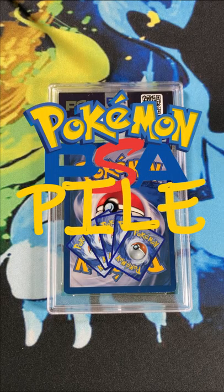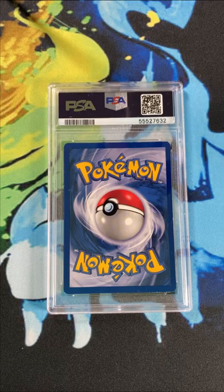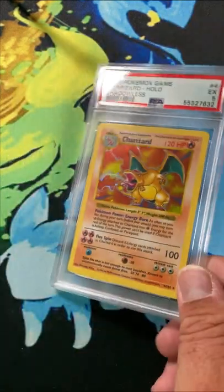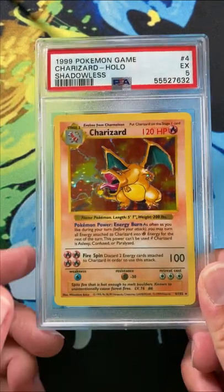This is a Pokecart Quest Short. Welcome to the Pokemon PSA Pile Returns. Today we have a return for one of our clients. This is a Shadowless Base Set Charizard.